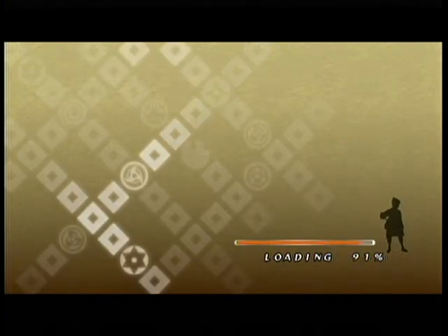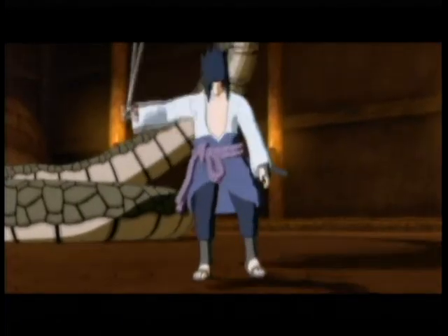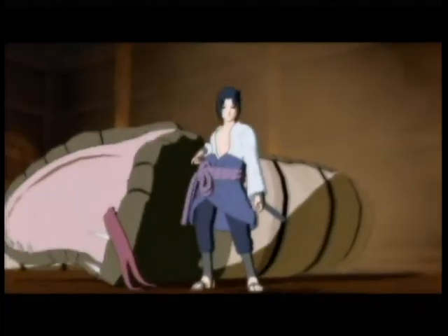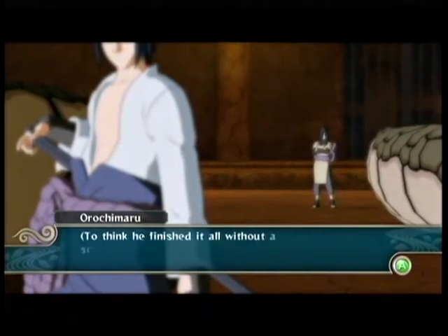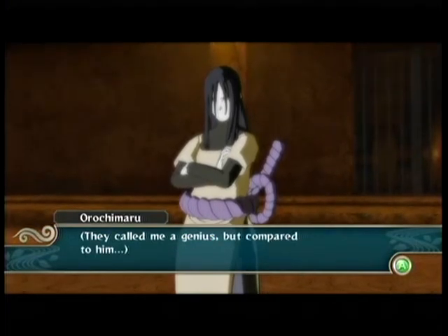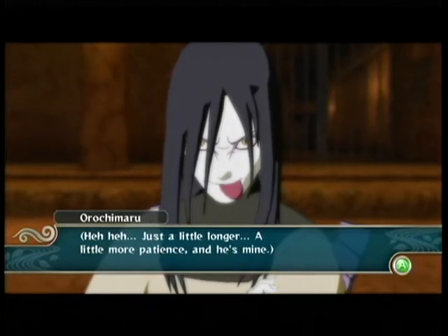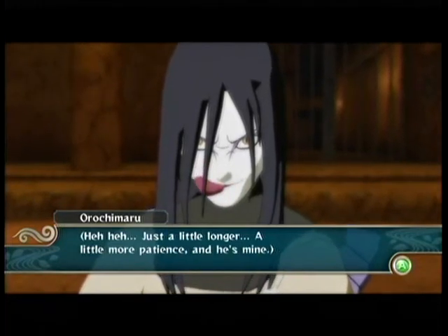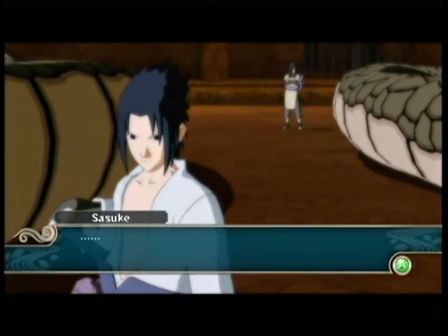Now it shows Sasuke. Sasuke just defeated apparently one of Orochimaru's snakes. Sasuke is doing training right now and apparently wants to become stronger so he can defeat Itachi, his brother. That's his main goal, so he's taken mentorship under Orochimaru.